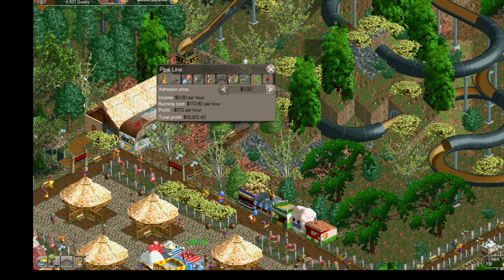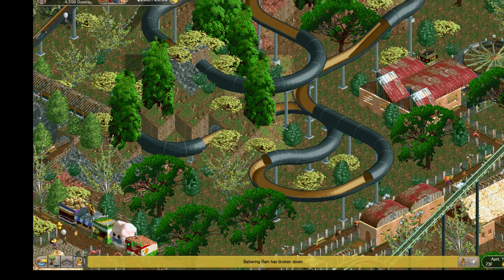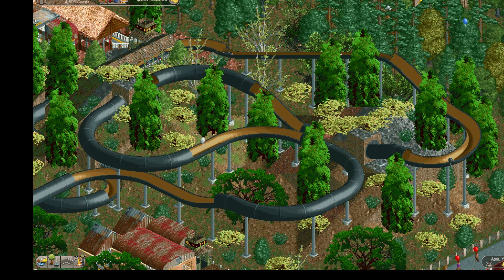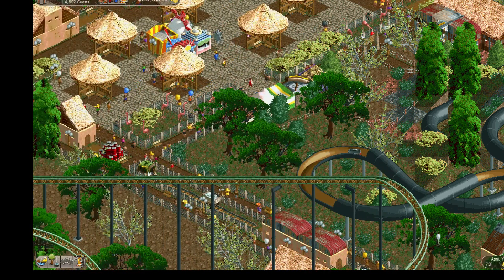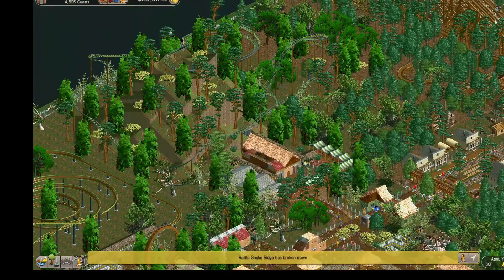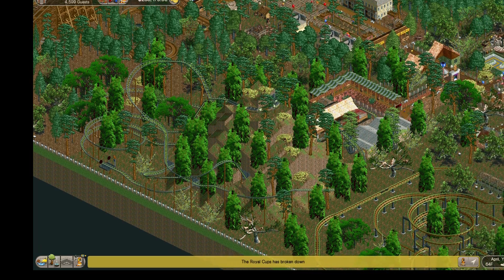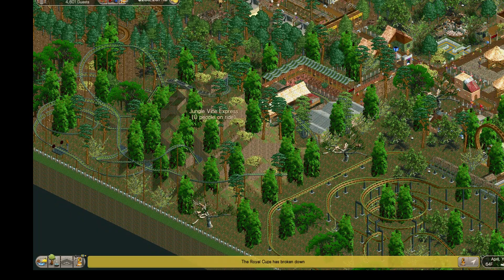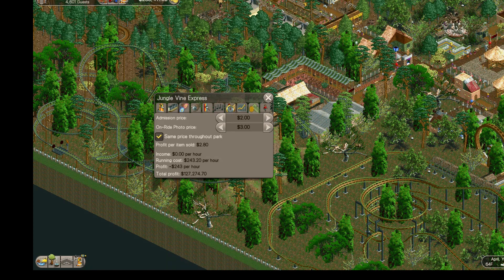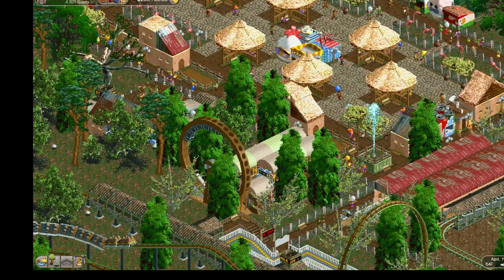Now we're in the jungle section. Notice the Pipeline — it's a water raft ride. A couple of people commented they really liked it. I spent time making it go through tunnels, and unlike Rattlesnake Ridge this one hasn't got stuck yet. Here's a roller coaster I built up a lot called the Jungle Vine — it goes up into a mountain where the track is a spiral chain that goes up through the center, comes out the top, and then lets you go down and race around the track.